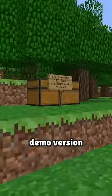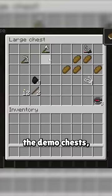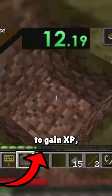First he loads up an obscure PC Gamer demo version from beta 1.3, then switches to a 1.9 pre-release version to not only loot the demo chests — which have tools, sticks, and gunpowder — but also jump to gain XP.